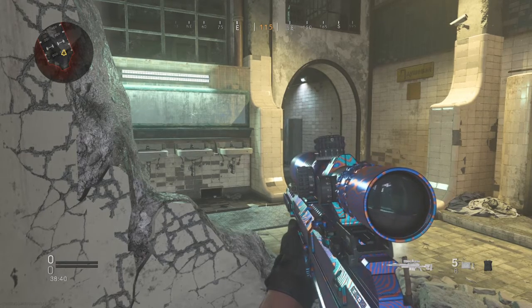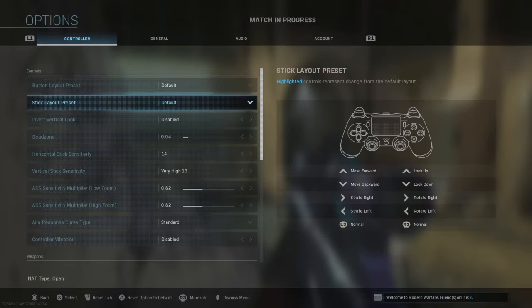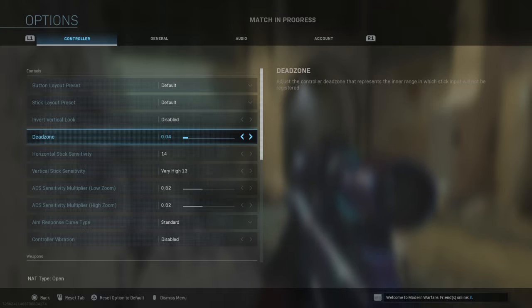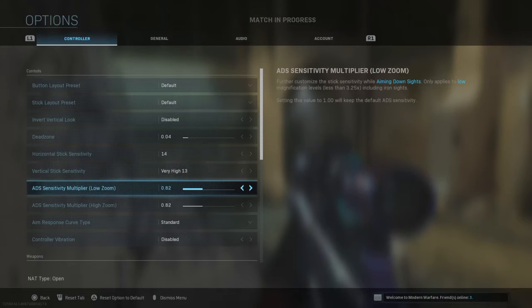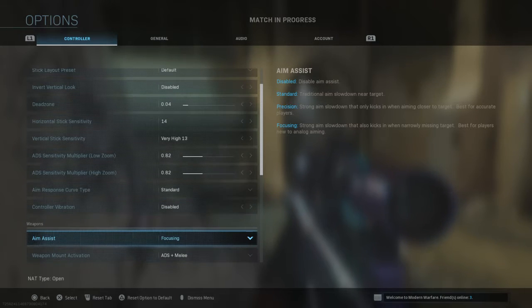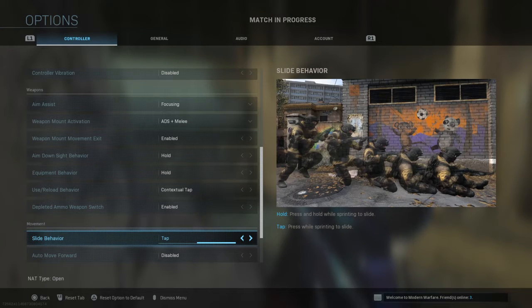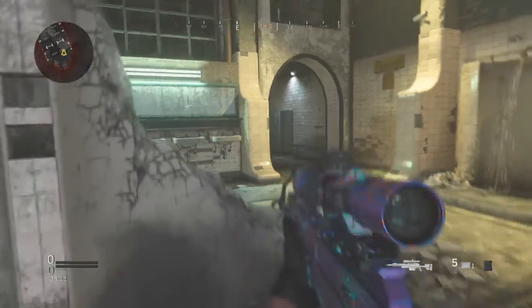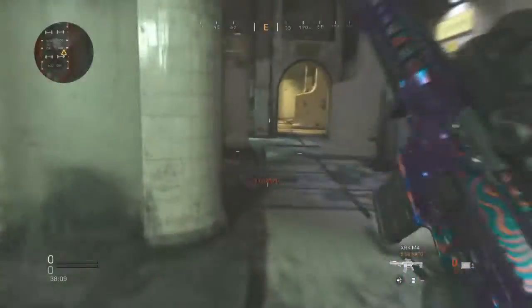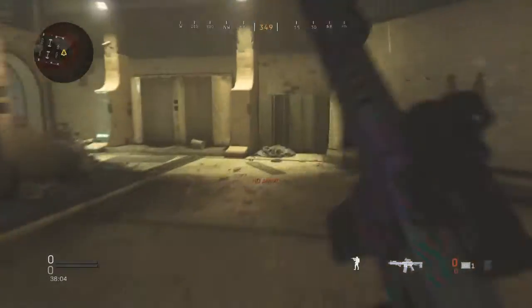I'm also going to share my sensitivity settings, which can help you a little bit in Warzone. My deadzone is at 0.4, 14, 13, 0.82, 0.82. Also, go into movement settings and make sure you put your slide behavior on tap — you only have to tap it and it actually makes you slide longer and faster in the game.